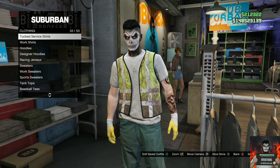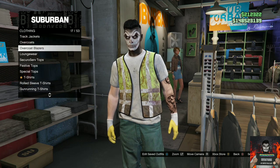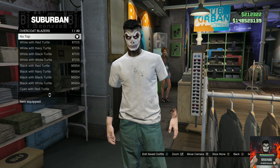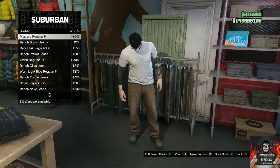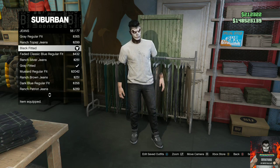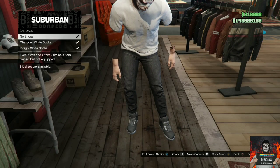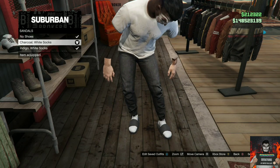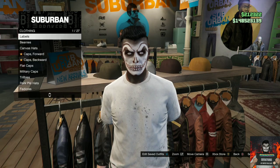Now make your way over to the top section. Go over to the overcoat blazers and choose the first option — the no top — and your invisible arms should disappear. Now make your way over to the pants section, go over to the jeans, and purchase the black fitted jeans. Then head over to the shoe section, go over to the sandals, and purchase the charcoal white socks.